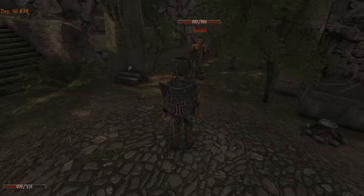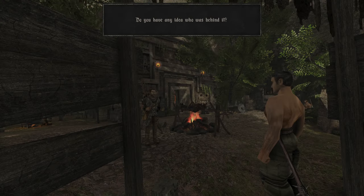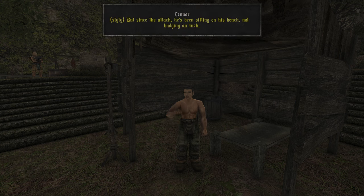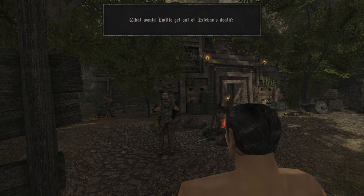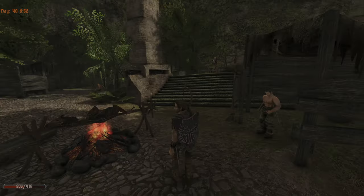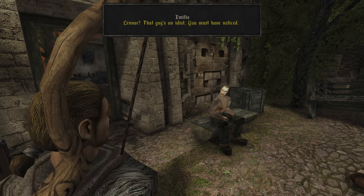Cookie, do you know anything? About the attack on Esteban — do you have any idea who was behind it? Sure, let me tell you. I bet that Emilio is behind this. He always ran to the mine like a crazy man, he dug as much as he could. But since the attack, he's been sitting on his bench, not budging an inch. To get into the mine he has to have a red stone from Esteban — he doesn't dare look him in the eye. What would Emilio get out of Esteban's death? Maybe he has a pal in the mine who would take over Esteban's place. So Emilio, you do know something about it. Leonard told me a bit about you. Leonard? That guy's an idiot. This quest is fun.